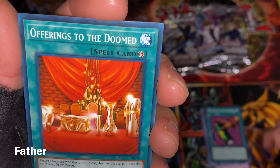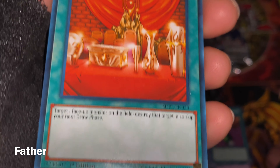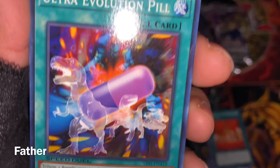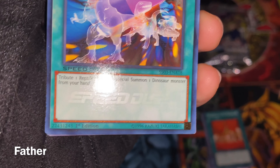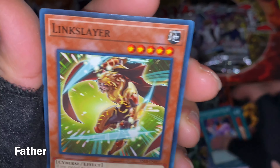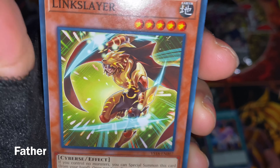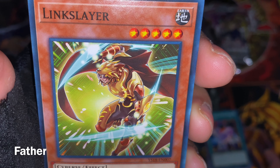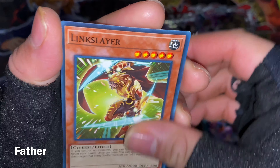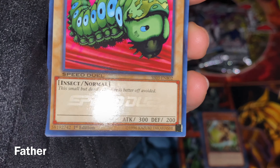Next is Offerings to the Doomed — a quick spell, a pretty old card. Then Ultra Evolution Pill from Speed Duel as well. Next is Lynx Slayer — a nice card depicting a person suited as a big cat, it's a cyberse monster. Then Pitted Moth from Speed Duel — a monster from Weevil, an insect.